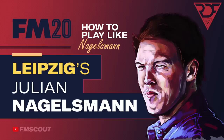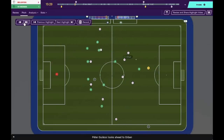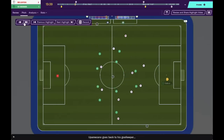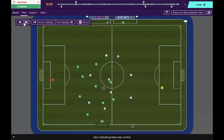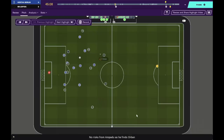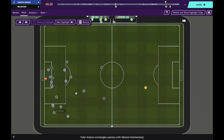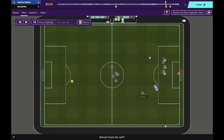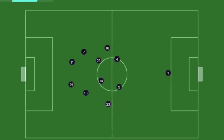Julian Nagelsmann shocked the world becoming a football manager at the age of just 28. When Nagelsmann took over Hoffenheim they were placed 17th in the table, seven points from safety. He guided them out of the relegation zone, then finished fourth with Hoffenheim, making him the first manager to reach the Champions League with the club. His reputation grew further when he became manager of RB Leipzig, where his high press, quick tempo, very direct counter-attacking took over the Bundesliga.